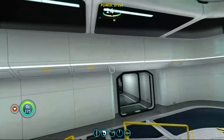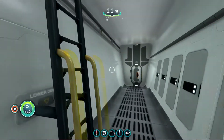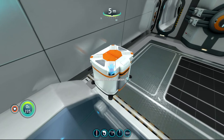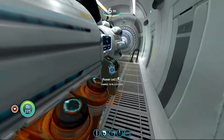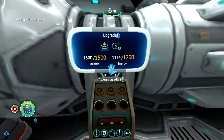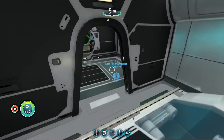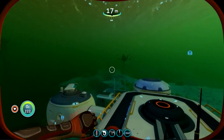Something to remember: if your Seamoth is hurting for power, don't dock it with the Nautilus or your Cyclops — you will drain your batteries to recharge the Seamoth. Now we have a Mark II depth module, which means with the Mark II we have a depth of 1300 meters for the Nautilus — deeper than the puddle jumper. That was the main goal for today: make the Nautilus more valuable. Next time, we're going to build a base. We're going deep, guys — down to the Lost River. Make sure you hit that like — see you next time!